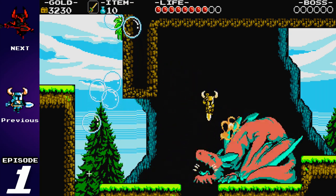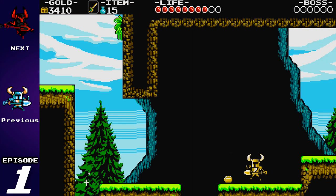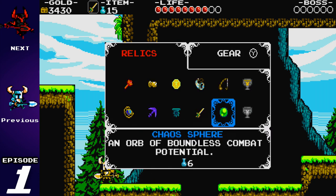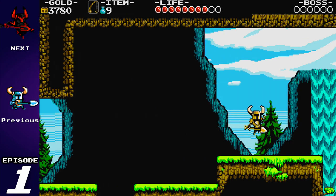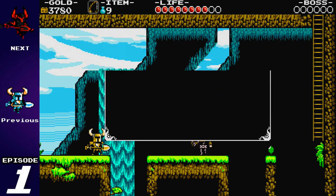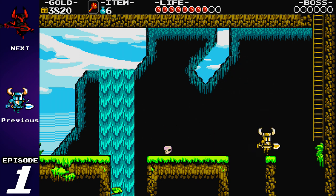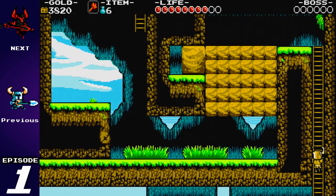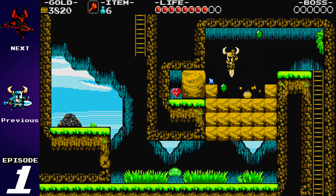Gotcha! Anytime you see a bottomless pit with shiny little areas like this, it means you can fish there. The fishing rod is an item you will get later. You can catch yourself a little goldfish and get some extra money. Sometimes there are Trupplefish in there, which will give you magic potions to restore your MP, restore your HP and MP, or make you invulnerable for a short amount of time.